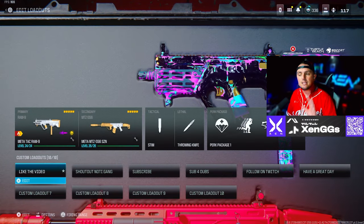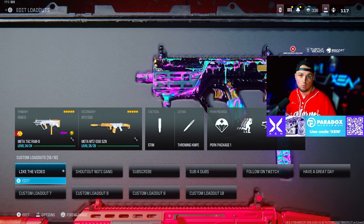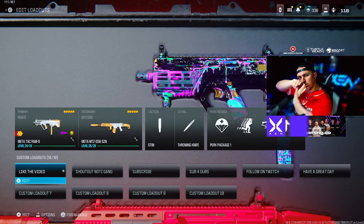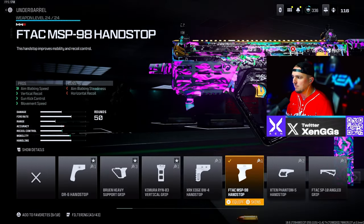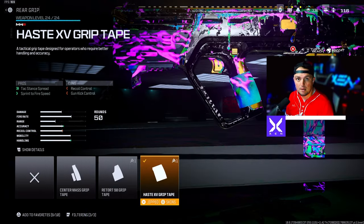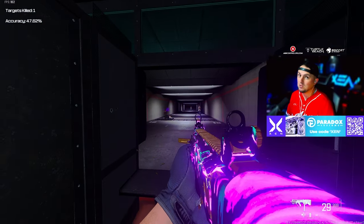Alright, so for this first set of loadouts I went with the RAM-9, but this RAM-9 is a little bit different than we've been using, built specifically for tac stance — that's where you're tilting your gun sideways. For that RAM-9 we're going with the F-TAC MSP 98 hand stop under barrel, the 50 round mag, the Motion Tac Pad, the Demo Flat Comb, and the Haste Grip Tape. You go into tac stance right there and it's an absolute beam.